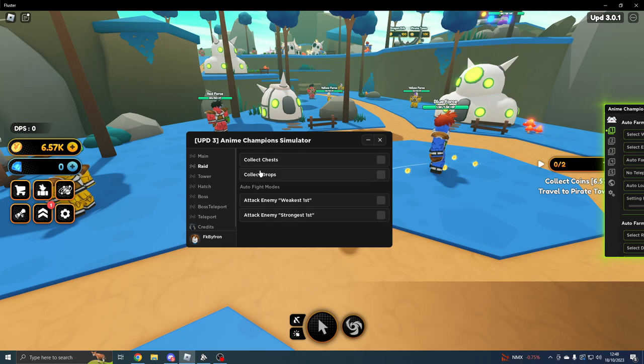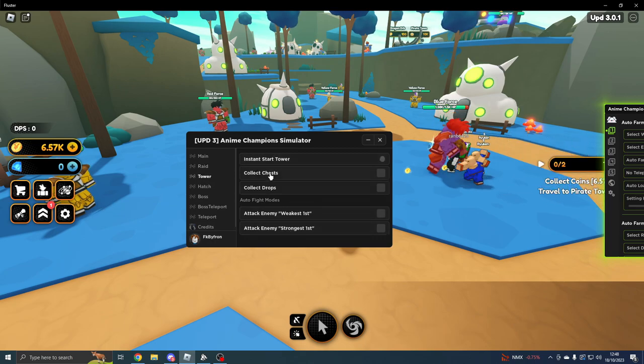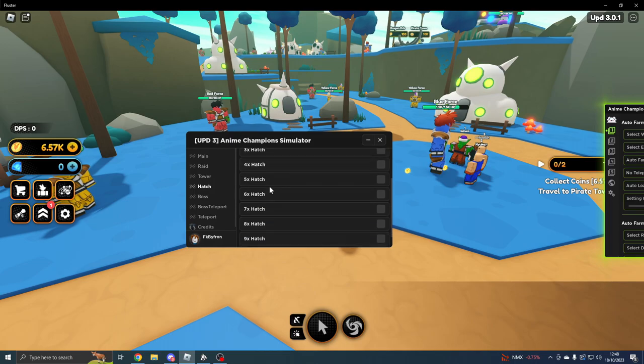On the Raids tab you can Collect Chests, Collect Drops, and Attack Enemy Weakest First or Strongest First. On the Tower tab you can do Instant Start, Collect Chests, Collect Drops, and Attack Enemy Weakest First or Strongest First.